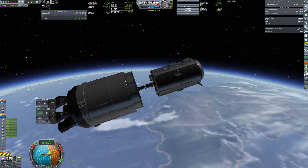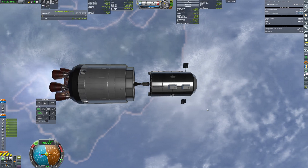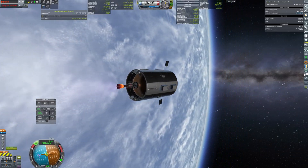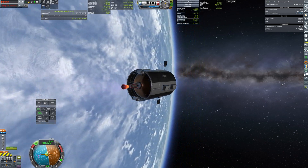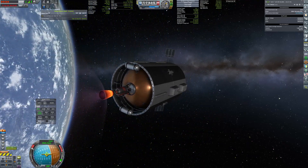This time preparations don't start with launching the interplanetary ship, as we already have one: the Interplanetary Transport System. It's the same vessel that was used for getting crew to and from Duna. Hopefully, a flight-tested vessel will guarantee that there will be no problems during the journey.